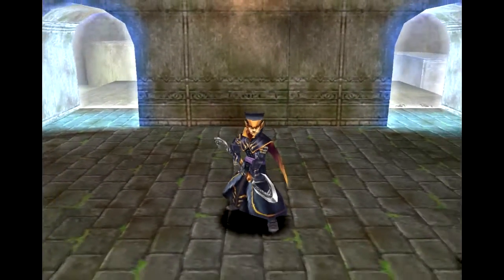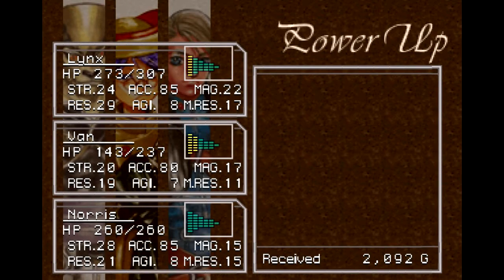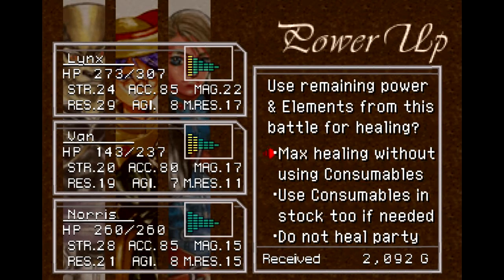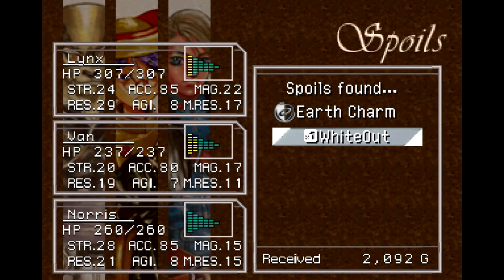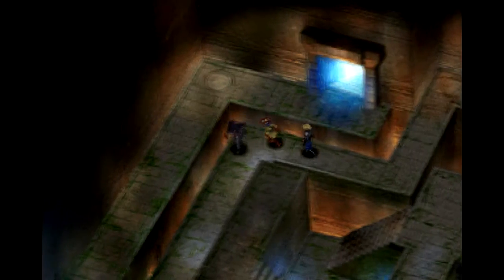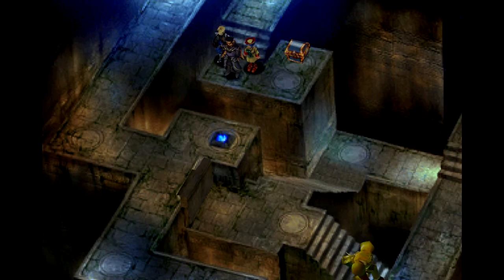That's a hell of a Thunderstorm and we win! 2,092 gold for my effort, and we are definitely back up to full. Putting a Recover All minus two helps quite a bit. We get a Whiteout, and we have seen an Earth Charm as well — we know what the charms do. I'm not particularly interested in charms but they are there for us. If there was multiplayer, I bet that would be more useful.